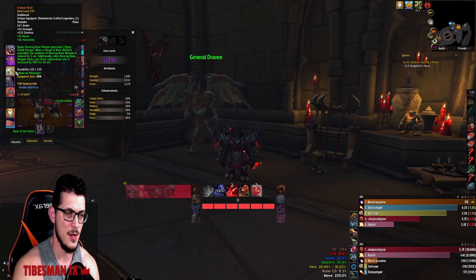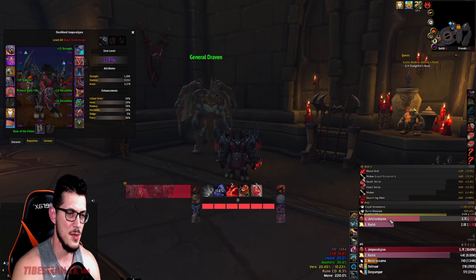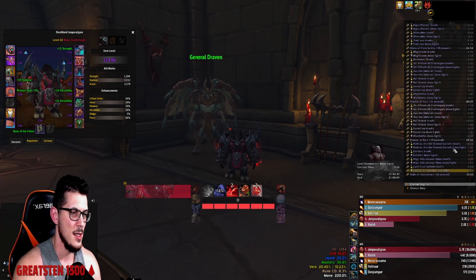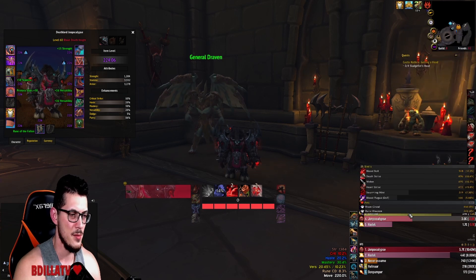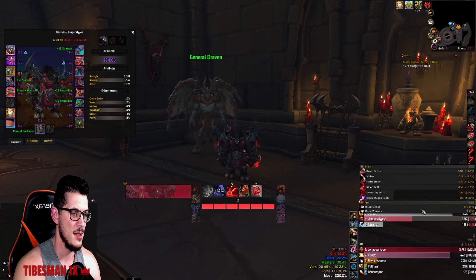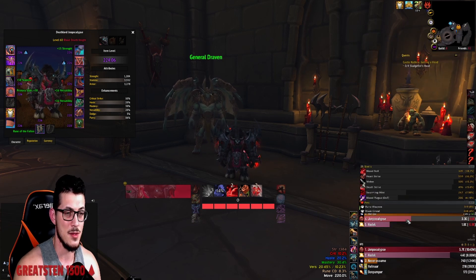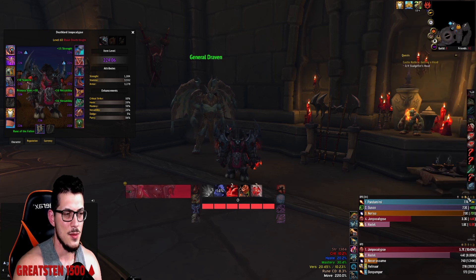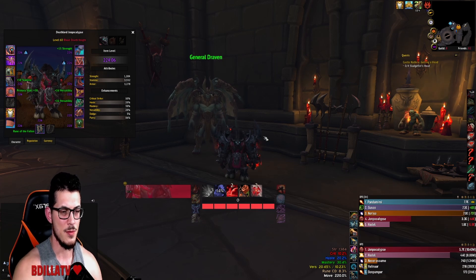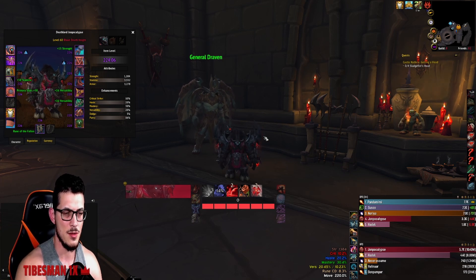I found it's a little bit easier to generate and keep threat. Looking at a Halls run here — ignore the Stoneborn damage — I averaged about 3.1k in this dungeon. Theater of Pain at +19 did about 3k. With Superstrain I was barely pulling 2.8 to 2.9k, and on good dungeons with big pulls it was just over 3k, so this is doing as much if not a little bit more.